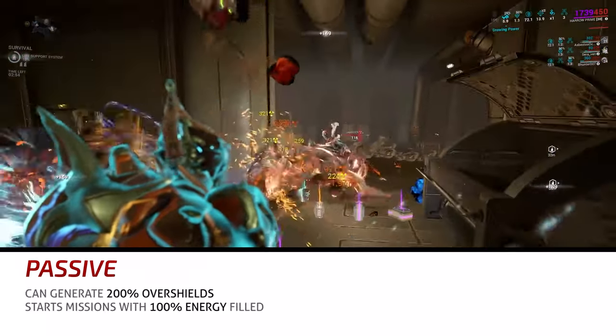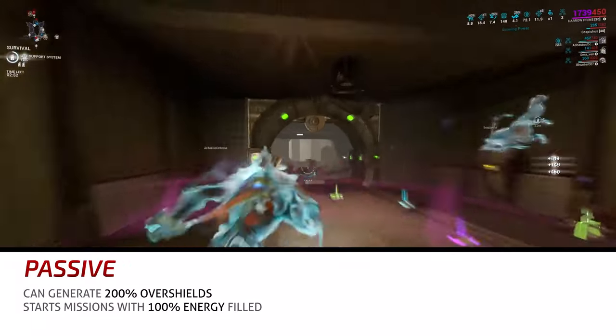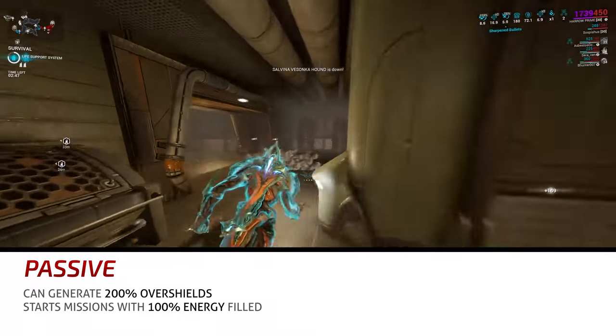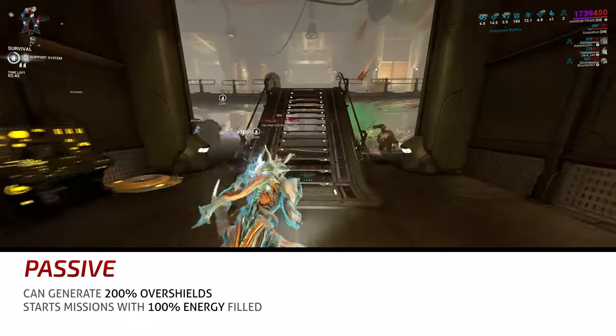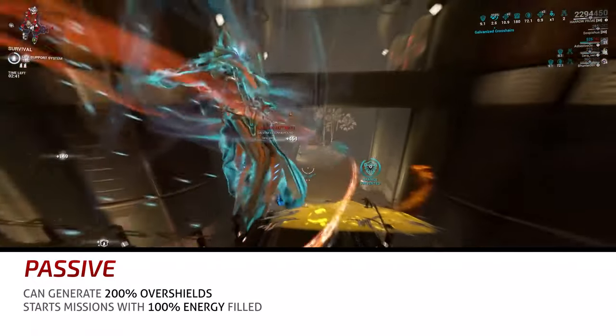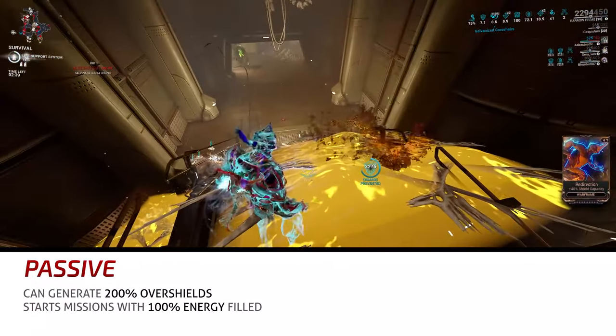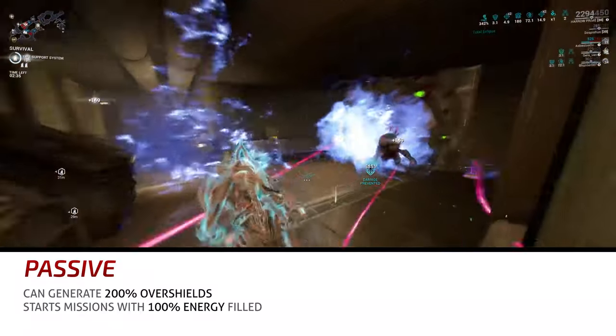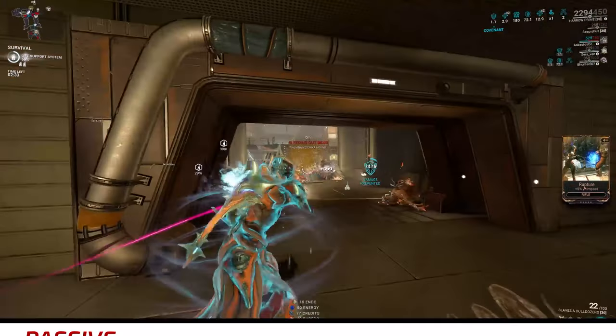Now, if you watched my Nidus video, you may remember how I talked about the beautiful synergy of his entire kit. Harrow may be an even better example of abilities working in concert, and it all starts with his passive, which allows him to generate double the amount of Overshields as other frames. He also starts missions with energy completely filled, but note that this doesn't work in Sanctuary Onslaught or anywhere else the mod Preparation would be inactive.